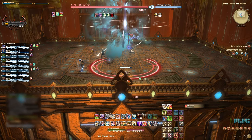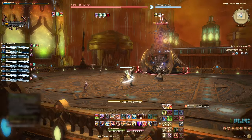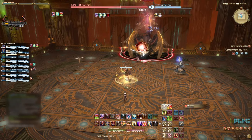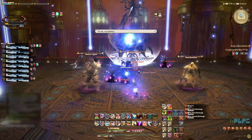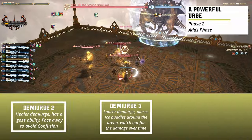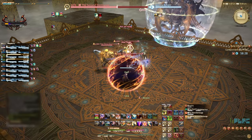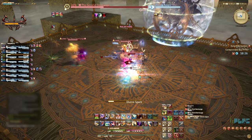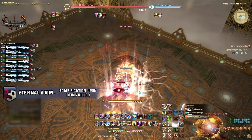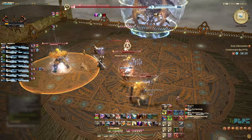Once enough damage has been dealt, usually around 70% health, Sophia will disappear and reappear centrally north, indicating the start of Phase 2. Phase 2 begins with the cast of Cloudy Heavens. Sophia will summon three Demiurge adds and become non-targetable in this phase. All players will also be debuffed with Eternal Doom — anyone who is killed whilst affected by this debuff will turn into a zombie and will uncontrollably start attacking party members.